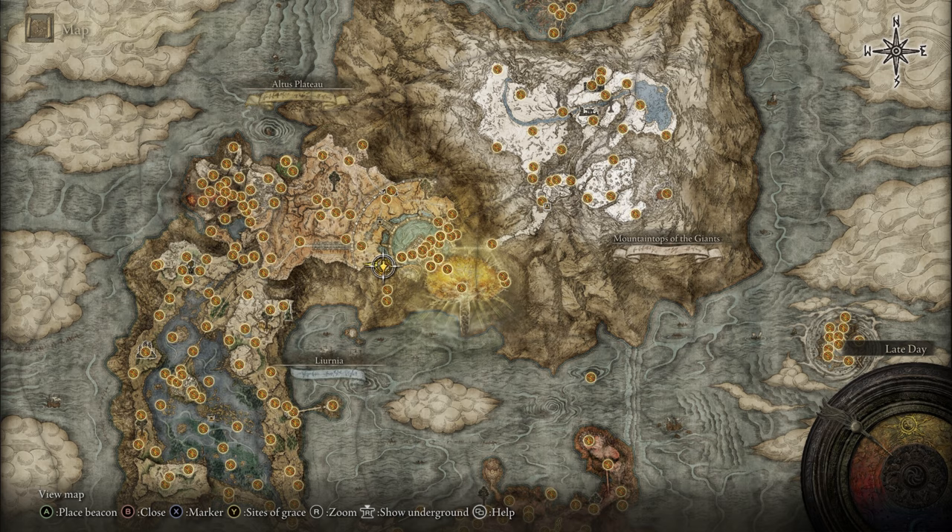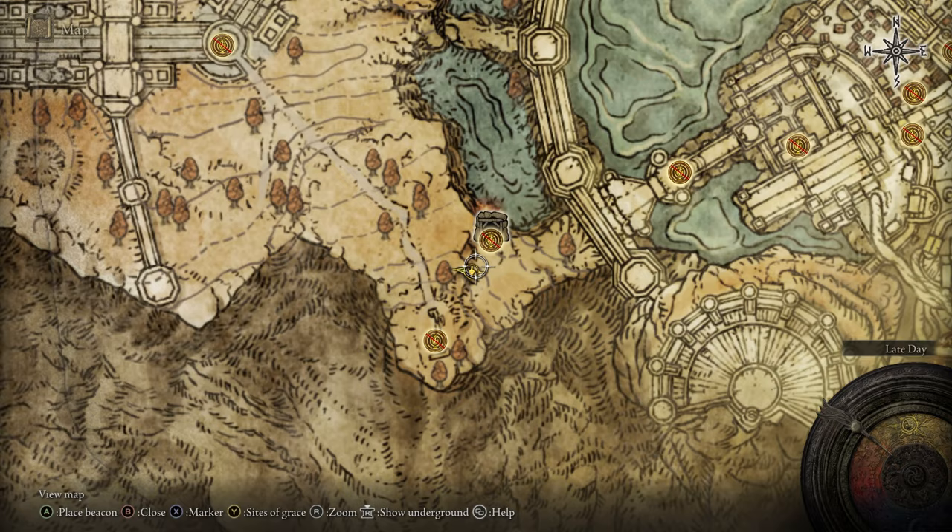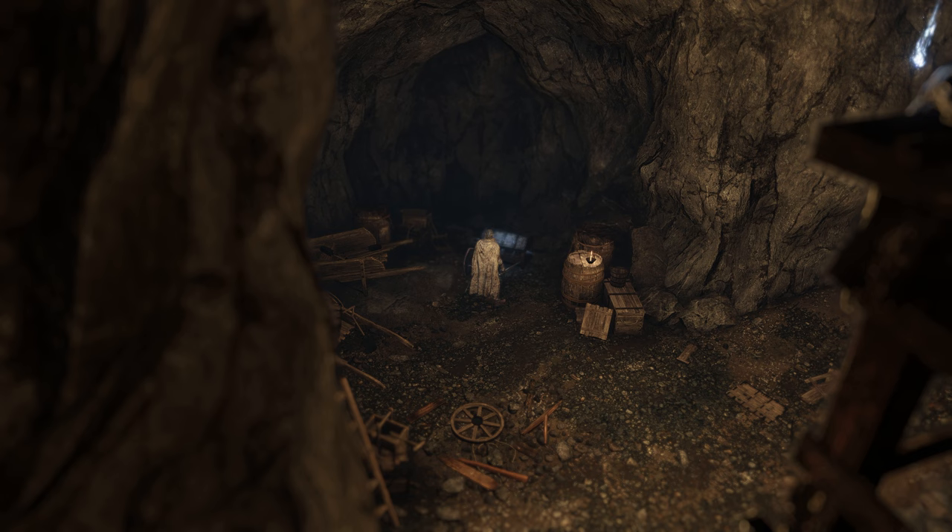The next secret I'm about to show you is located in the Sealed Tunnel, which is located in the Altus Plateau. When playing any FromSoftware game, make sure that you hit every wall you see, because you'll never know what secrets you might uncover.